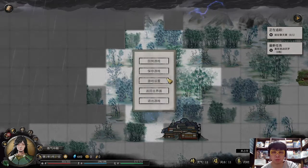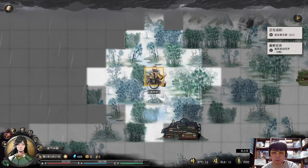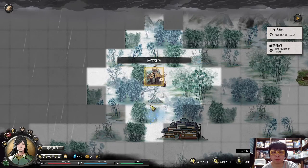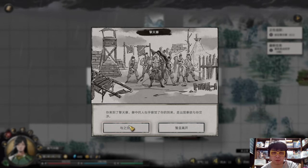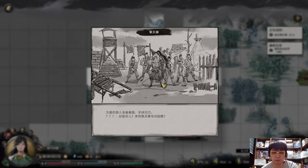I recommend doing a quick save here so that if you make any mistakes you can reload the game and come back to this part again. Then enter the bandit hideout.